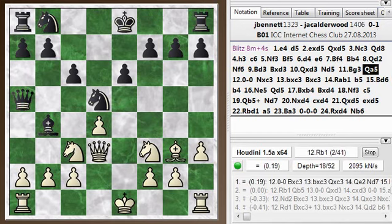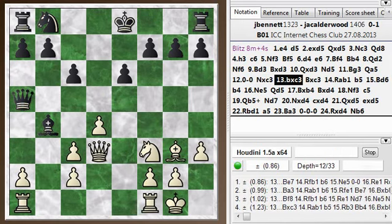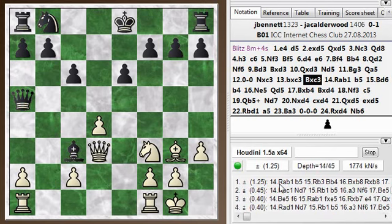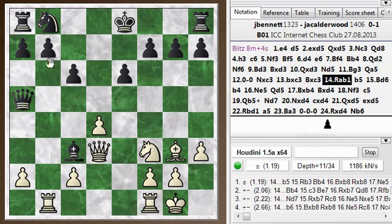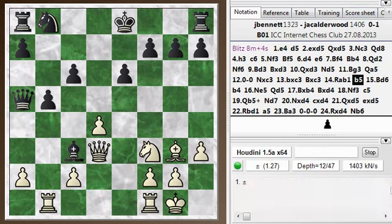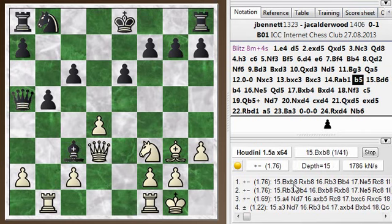It looks like I have no choice but to give up a pawn here. But what's funny is that the natural move, knight takes c3, is a mistake. I take back, he takes back, and now the evaluation suddenly is very strongly in favor of white. It says I should play rook a to b1, which I did — it's a natural move, putting on the open file, hitting a loose pawn. And he plays the move b5. And now it says bishop takes b8. This is the tactic I missed.